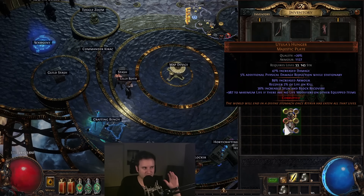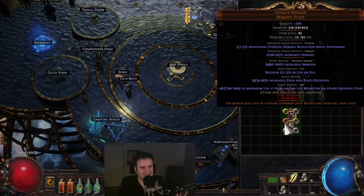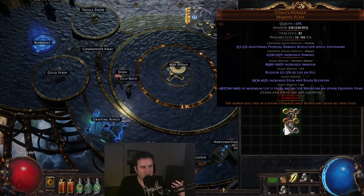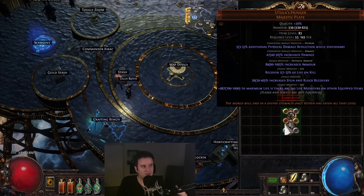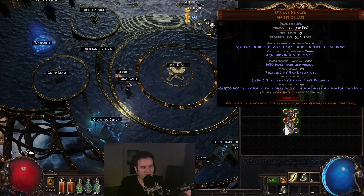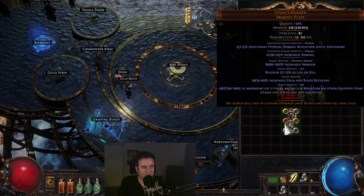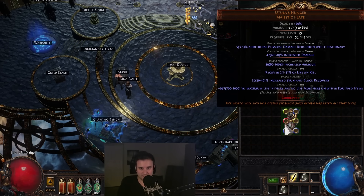Let's quickly examine the item. It's a unique chest with an armor base, which is decent — around about 1,000 armor. It has life recovered on kill, which can be good for some builds. Standard block recovery is whatever. Then you have the big payoff, which is 700 to 1,000 maximum life if there are no life modifiers on other equipped items.